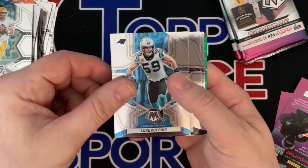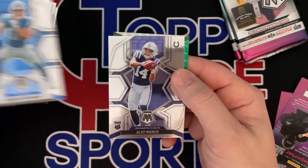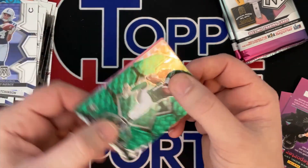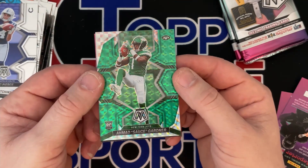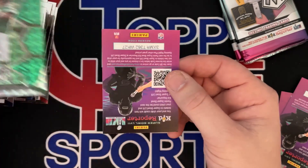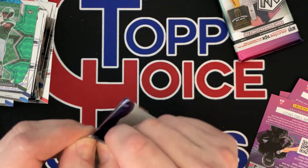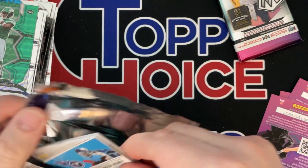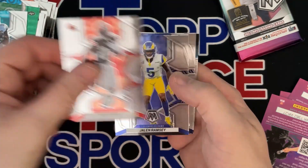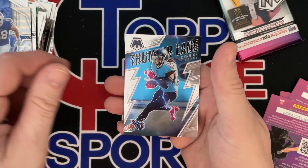Brett Favre. We got a debut of Aiden Hutchinson — the dude's a beast. We got Alec Pierce, rookie. We got three rookies in a row. Sauce Gardner — that green is really banging on that card, it looks nice. So we got a green prism of Sauce. Give me a honeycomb, give me something good here. James Robinson. Nick Chubb. Jalen Ramsey. DK Metcalf. Dawson Knox. And a Thunder Lane of Derrick Henry.